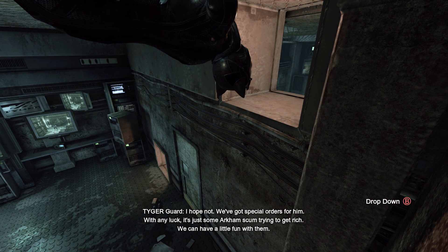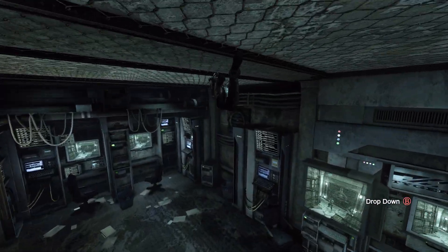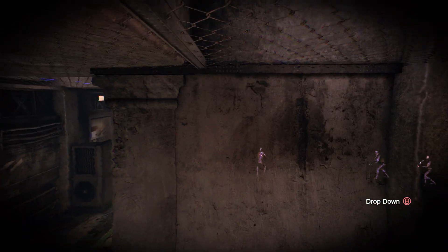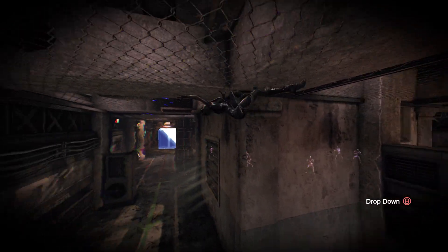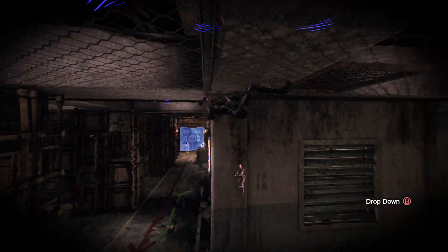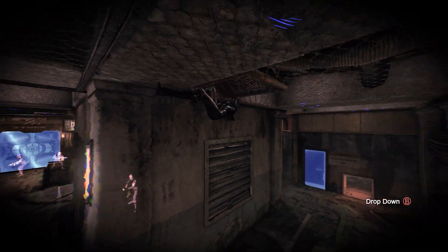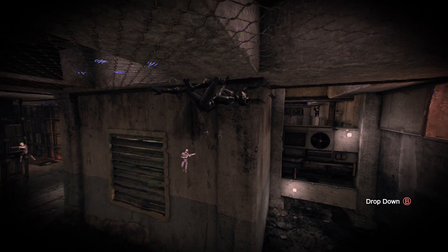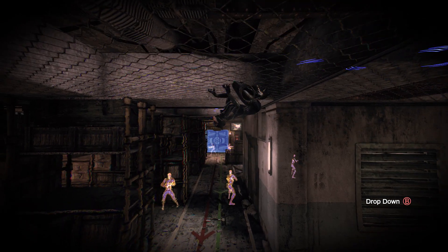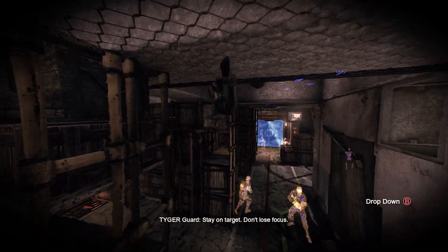With any luck it's just some Arkham scum trying to get rich — we can have a little fun with them. In the last episode we were playing as Catwoman, managed to get into Stranger's vault, and now we have all of his goons to take care of because we unlocked the vault. But now we need to take them all out. The two at the vault won't move until everybody else in the room is taken out.